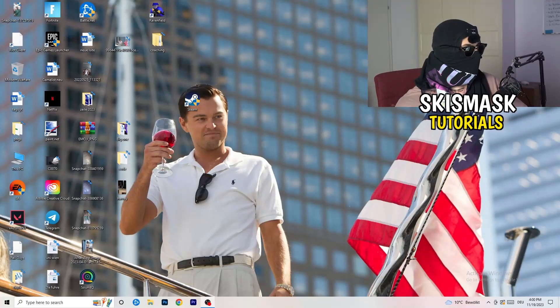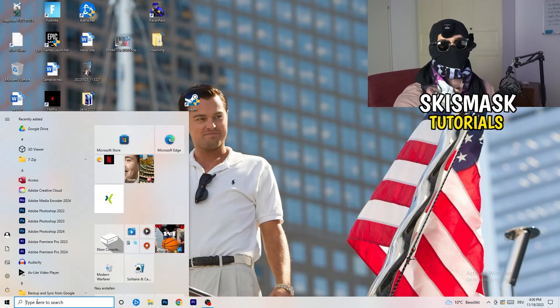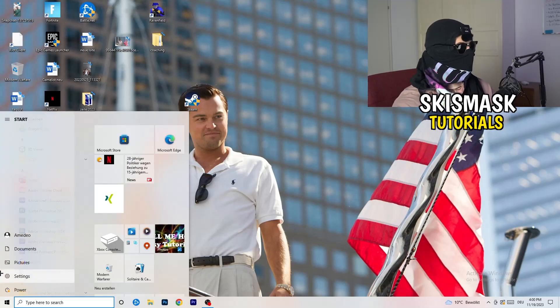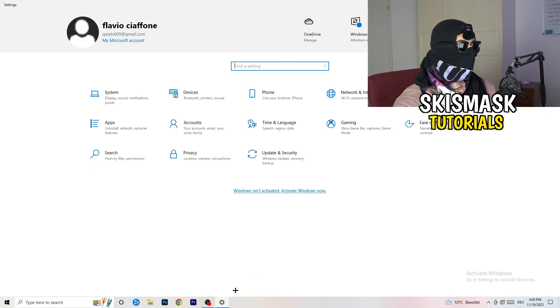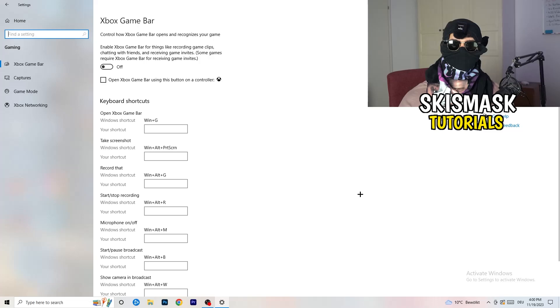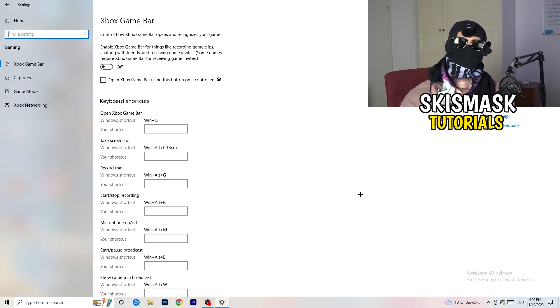The first thing is really simple. Go to the bottom left corner of your screen and right-click, or hit your Windows key, and click on Settings. Once Settings opens, go to Gaming. You'll see Xbox Game Bar — you need to turn this off. It causes a lot of trouble especially on low-end PCs.